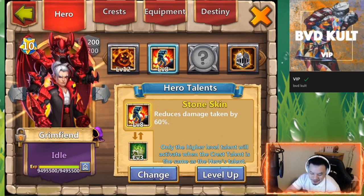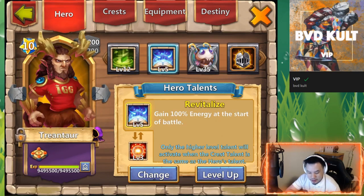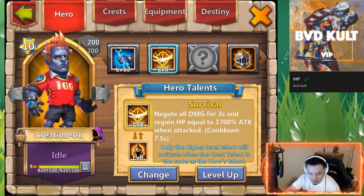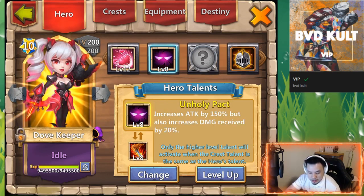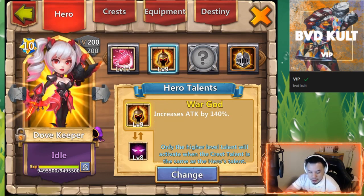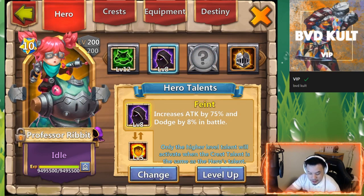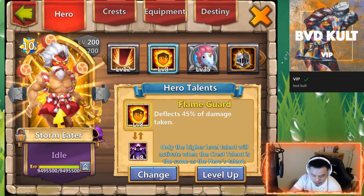Grimfiend is still one of my favorite heroes. Skeletica I haven't used for a while either. The other Walla Walla, Tree on Tar, the other Michael — I need to be testing this because Lars has a really strong creation. Then the other two Doves — this needs to be tested as well. I actually need to make this Level Nine real quick.